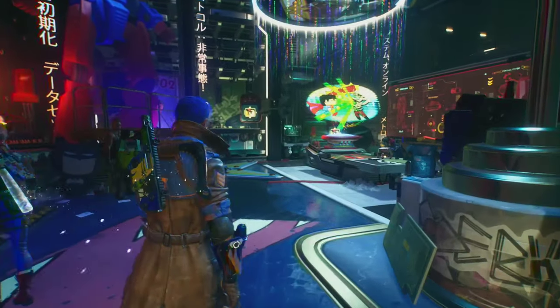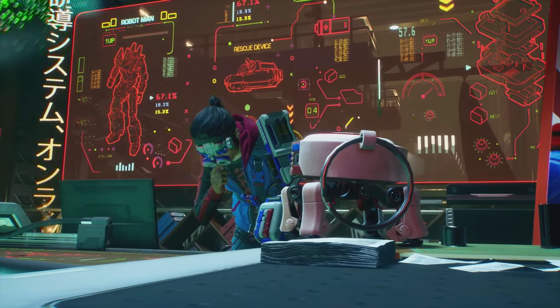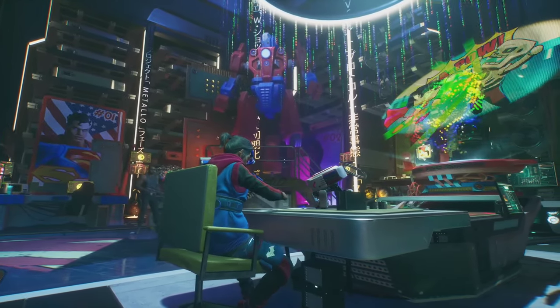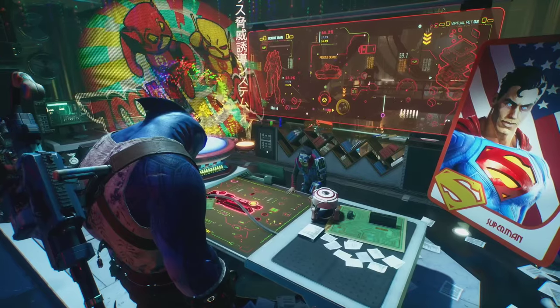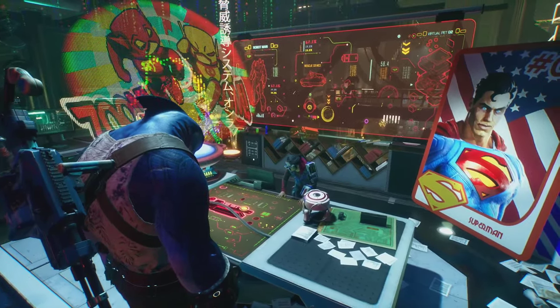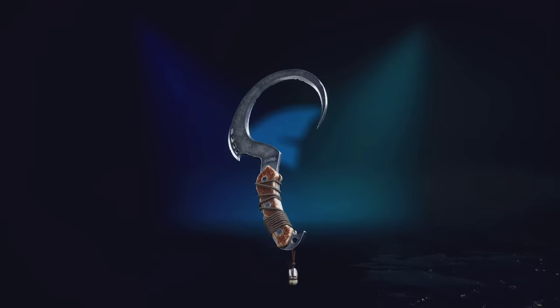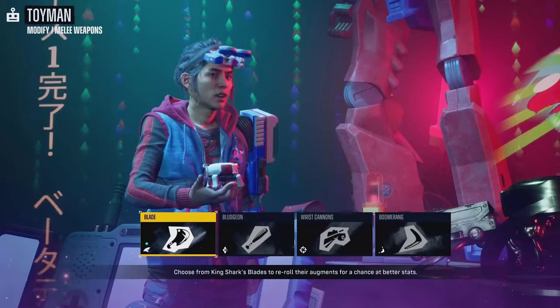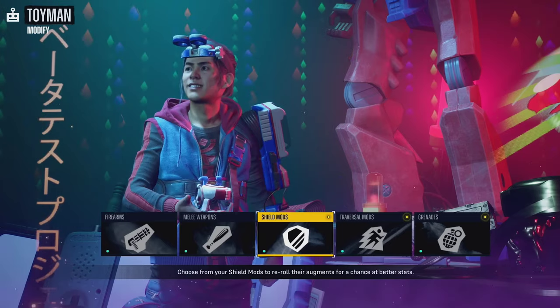Toy Man is one character that helps you figure out ways of defeating the Justice League. He's a tech boy genius who wants nothing more than to help save Metropolis, but he can't quite come to terms with the fact that his heroes are now the villains. You can unlock more and more things you can do with Toy Man to enhance your gear. If you want to really perfect your gear to suit how you like to play, Toy Man is the character to talk to.